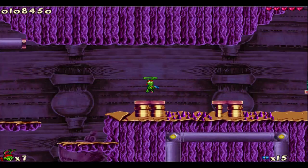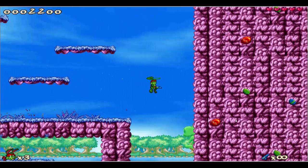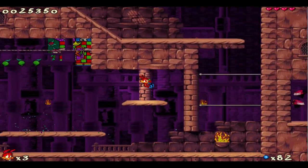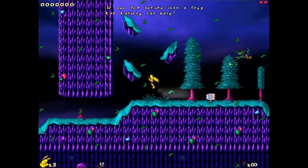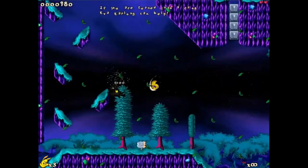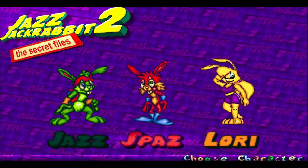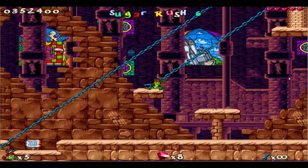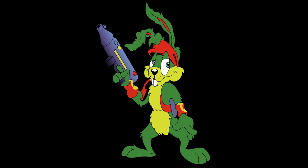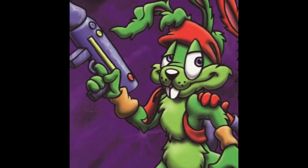Jazz has a high jump where he can punch breakable obstacles and enemies, along with helicopter ears which strongly reminded me of Bugs Bunny from Looney Tunes. Spaz has a double jump to reach higher platforms and a flying kick move that can annihilate enemies. Lori has abilities from both — Jazz's helicopter ears and Spaz's fly kick, put into more of a spin kick. She was my least favorite. Spaz was one of the easiest to get around with because of the double jump, but I have to go with Jazz as my overall favorite — a red bandana, blue blaster, and green fur makes him really stand out, and he's an arrogant twat.